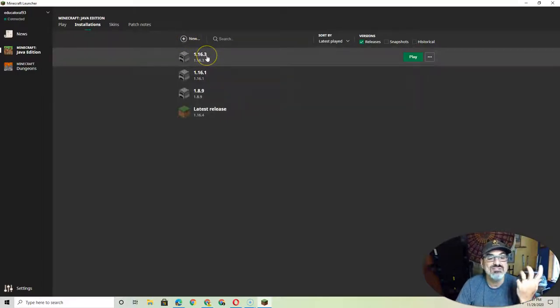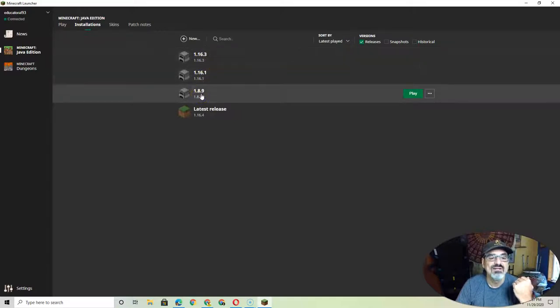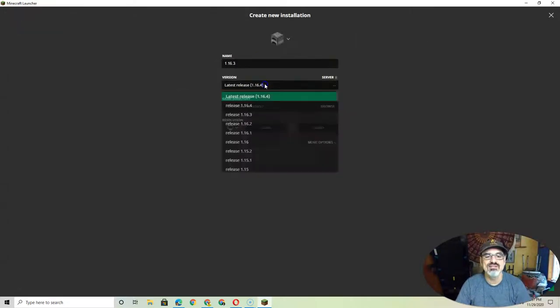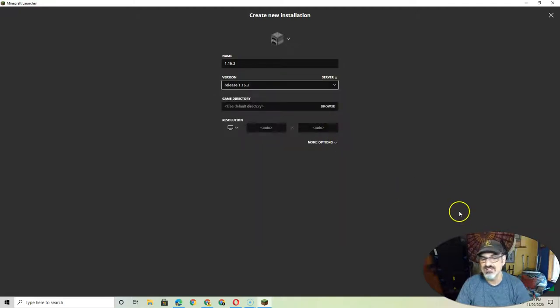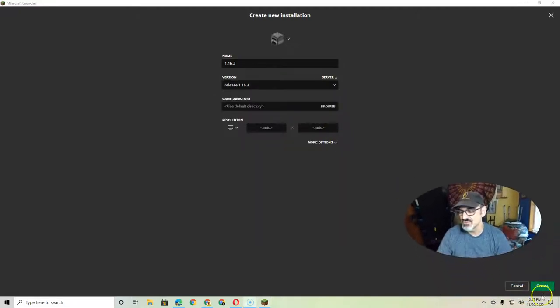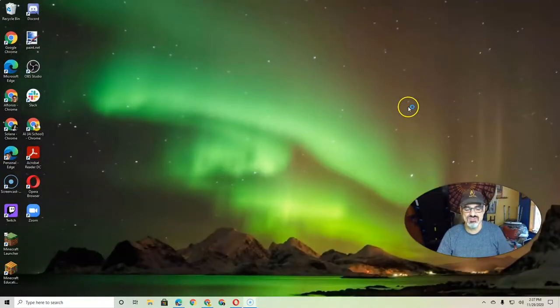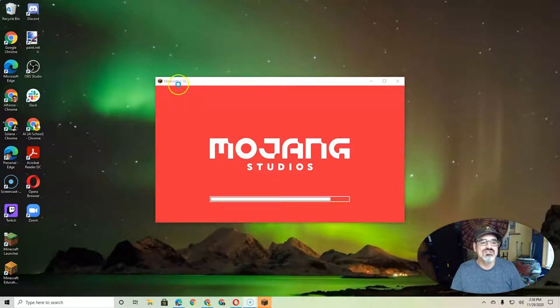You're going to add a 1.16.3 installation, and if that doesn't work, try 1.8.9, because that one has always worked. Just name it 1.16.3, then click the drop-down menu, choose it, and add it down here where it says Create. Once it loads, you can see up here it's 1.16.3 — that's good.